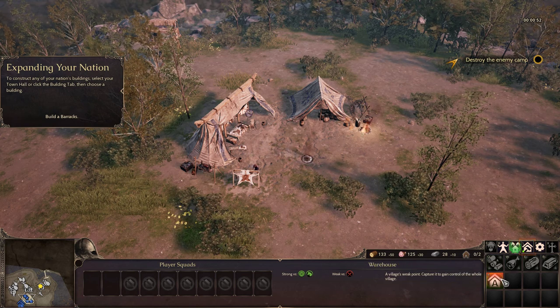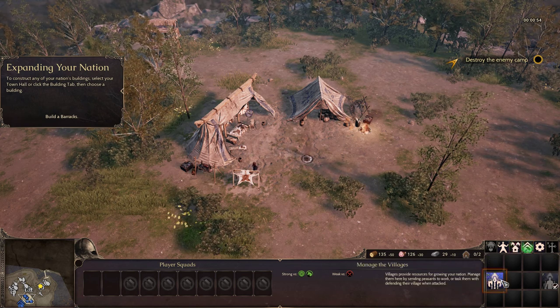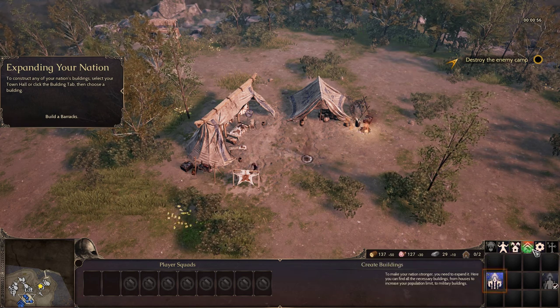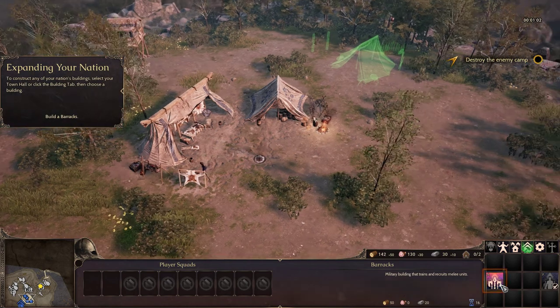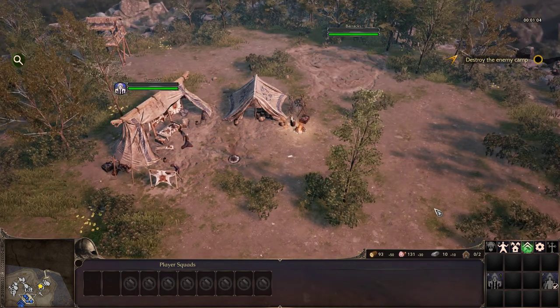How about a bear house? Wait, did I click on the wrong thing? I did. We can build a barracks. I can't even choose the location. Well, I guess not.